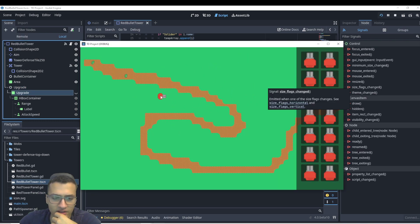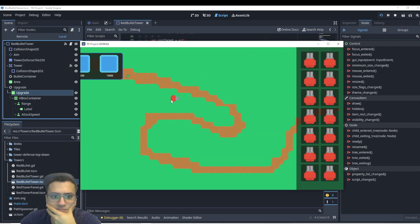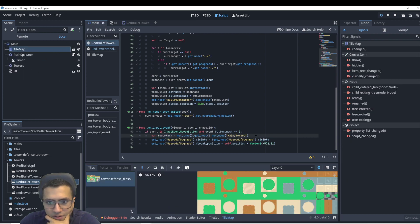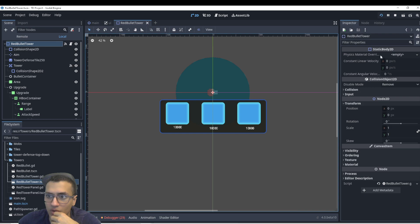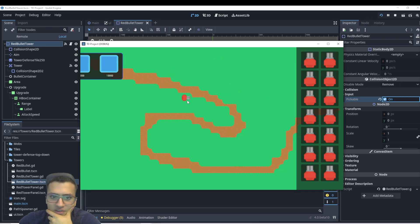When I play and put something down and click it, nothing happens. That's strange — oh, I remember, I've made this mistake before. Our tower is a StaticBody and it has input_pickable which we have to make sure is set to true. Never forget that — I forget it all the time and it drives me nuts. Now we should be able to click it and it'll show the panel right next to it.